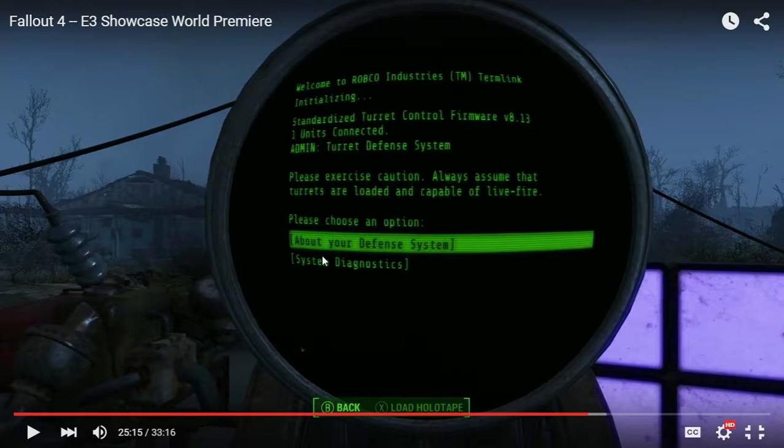Actually, yeah, they did. It just said please choose an option — system diagnosis or your defense system. So you can either see the damage rate it's at, or the system details. It also says to load a holotape into here, so there's more stuff with holotapes we have yet to see.